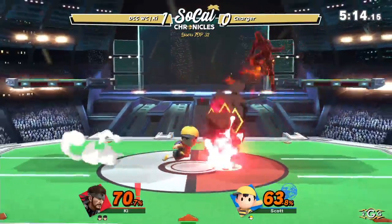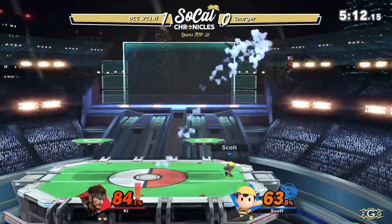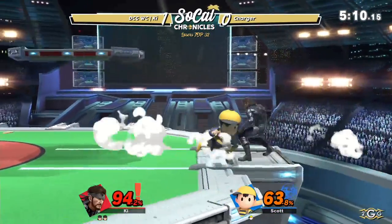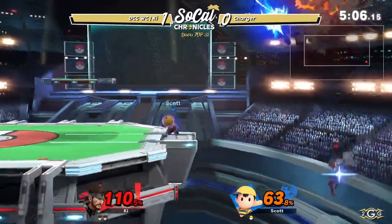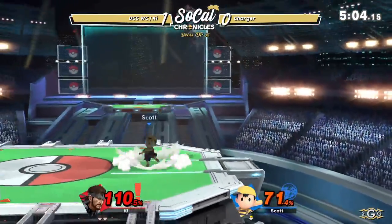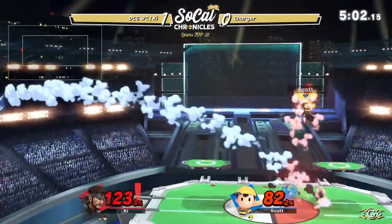Stand right next to the grenade, put your arms above your head — it's like, now it can't hurt me. That makes sense. Physics, it works out. Charger trying to utilize Ness's quick movement to get a KO here. Not quite working out though. Nice back air.